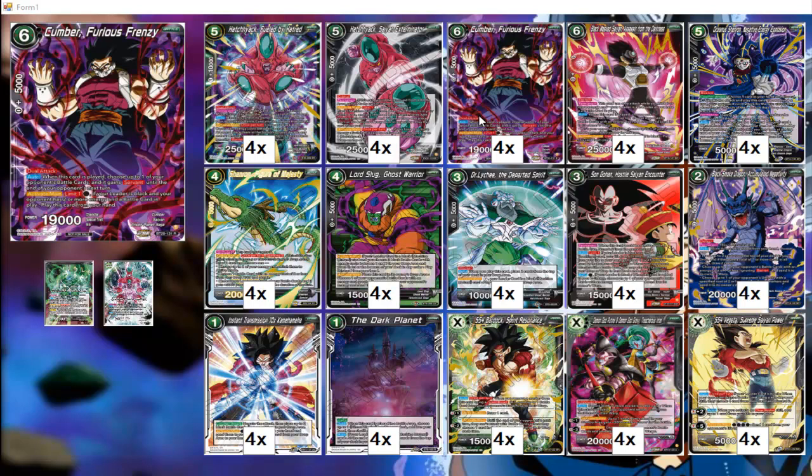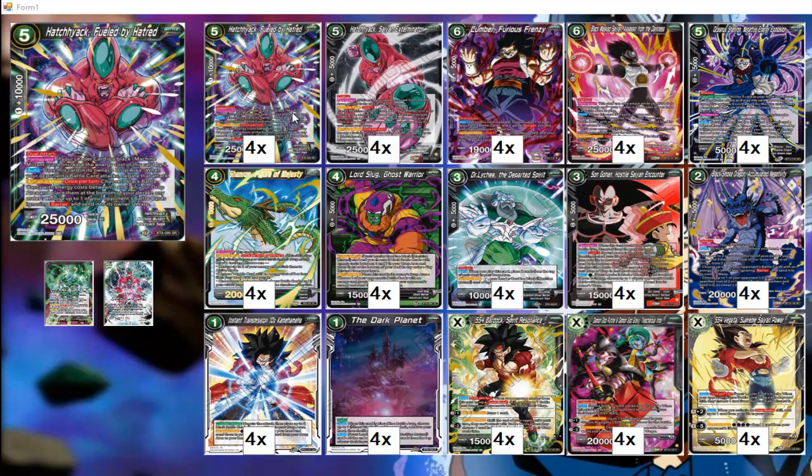That's how you'll utilize Cumber. We get more dual attacking capabilities through Hatchiak Fueled by Hatred — that's our goal, to get this big boy out there and swing in every turn.